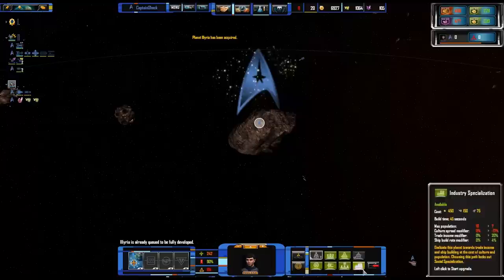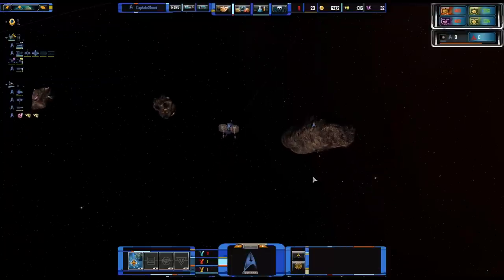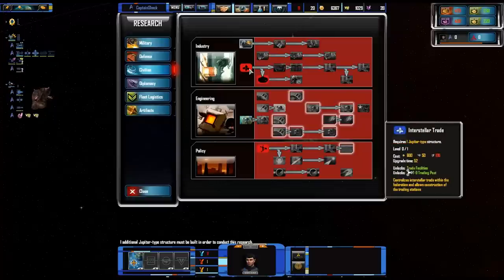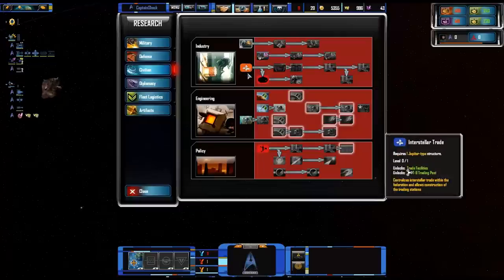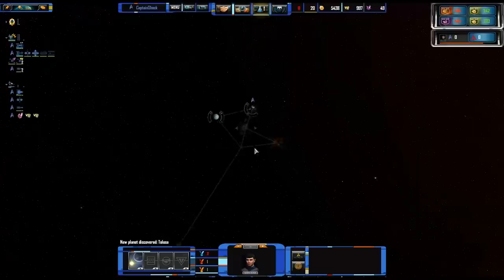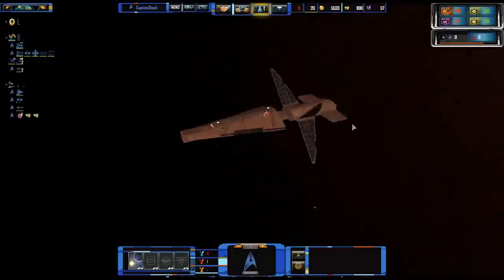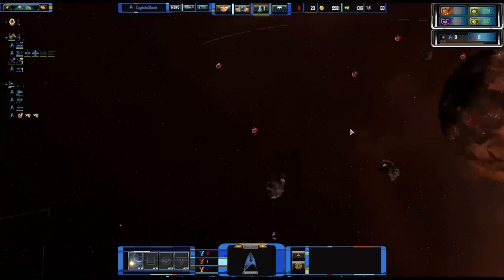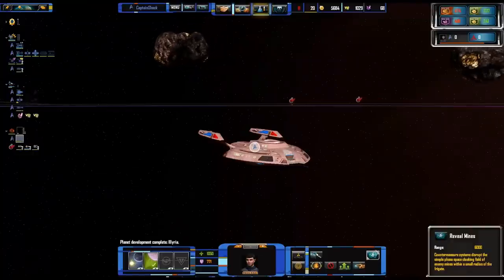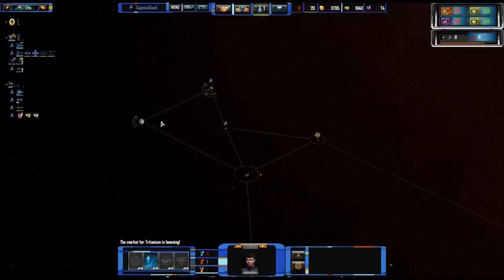I'm going to do some civilian research because we really need to get resources going. My little scouts are being chased by Nausicaan Raiders — so that's the other great thing: the pirates have been replaced with Nausicaans. Look at the model on this ship and the texture — I love it. I actually like this a lot better than Star Trek Online's color scheme. These guys have more of a brown, rust-colored look. All custom set up with their own weapons.